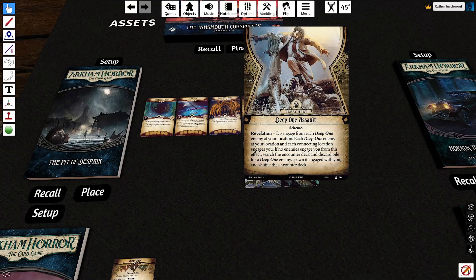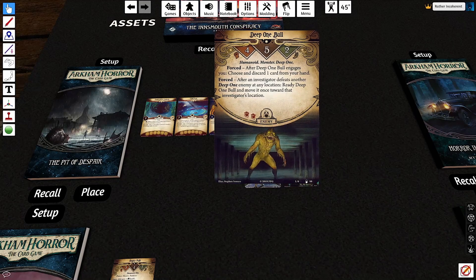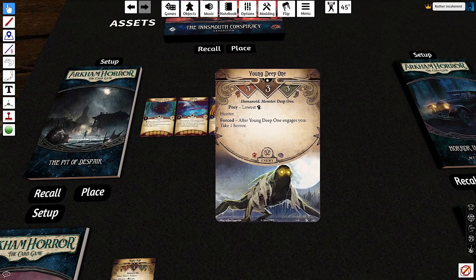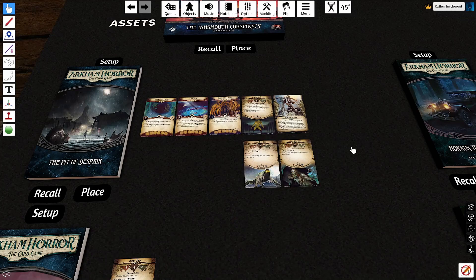Likewise, all the enemies you're seeing are going to be the Deep Ones — enemies that have engage effects where even if you alpha strike them down and kill them in one turn, there's still going to be some sort of problem. You're still going to take the horror or the damage just by having spawned them. That does a really good job of setting up the atmosphere and the mechanics, as well as the flashbacks, things I can't really represent with cards here. Keys, the tunnels, the enemies — all of it is a really good introduction to the mechanics you're going to be seeing throughout all the rest of Inns of.